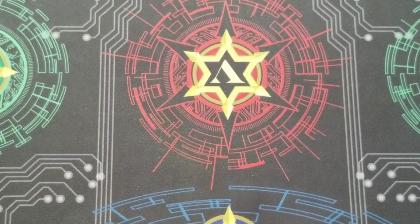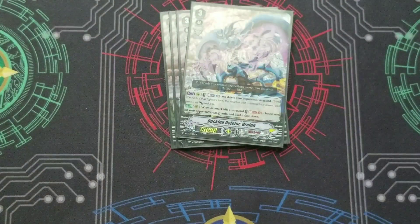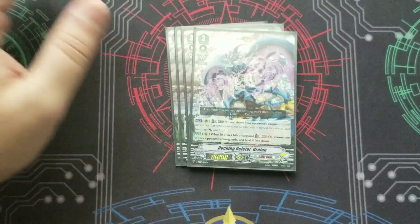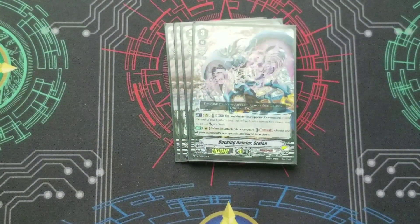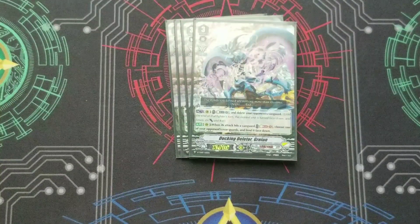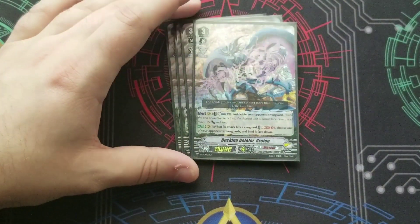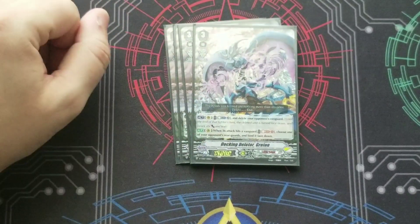Moving on to the grade 3s, we first got our 4 Docking Deleter. This card isn't very good overall, but it does give us a Force Gift and has an on-hit pressure. Typically if I'm riding him, it's my first ride — I just ride him, give himself a Force, and swing 23. My opponent has to let it hit or guard it, and if they let it hit, I can kill something. I don't think the Counter-Blast 2 is typically worth it, especially on a first ride — you're better off conserving resources for later.